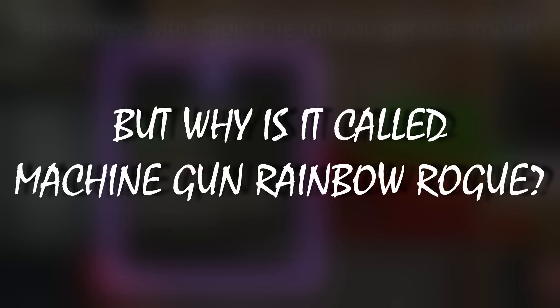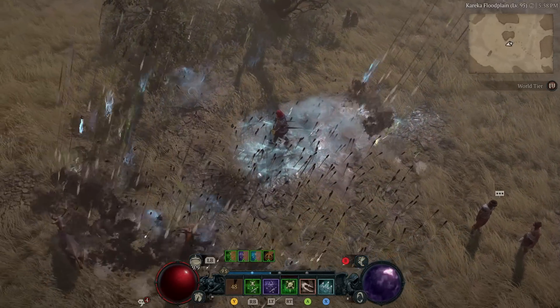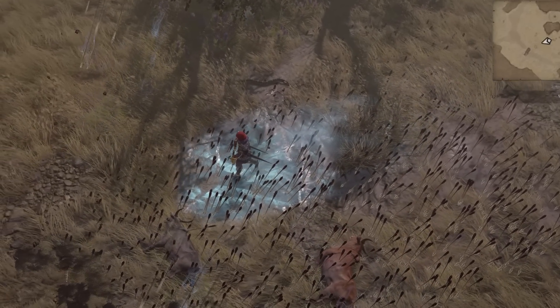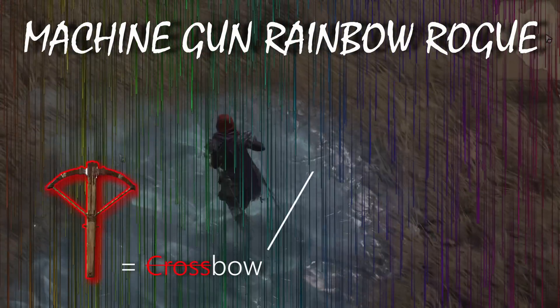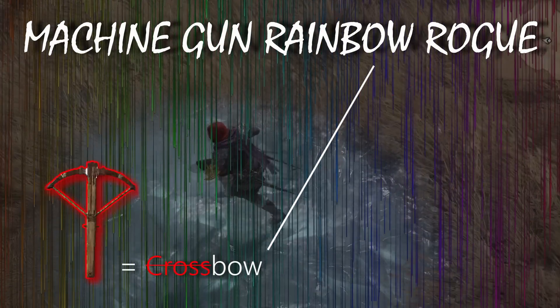Why did I call it the machine gun rainbow rogue build? The amulet makes all the arrows have different colors, resulting in this visually stunning ability of mass destruction — that's the rainbow. Then machine gun thanks to rapid fire. Add the two together and you get the machine gun rainbow rogue. We also use a crossbow, and if you remove 'cross' from the word you get 'bow,' which is in the name as well — 9000 IQ stuff right there.